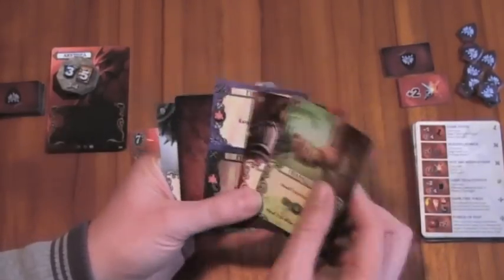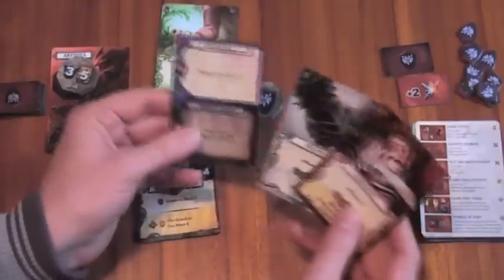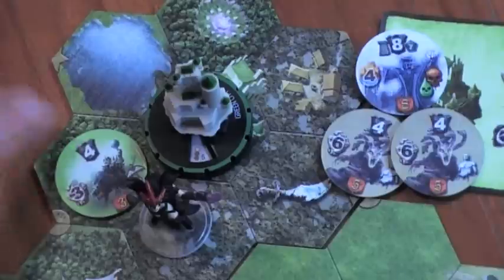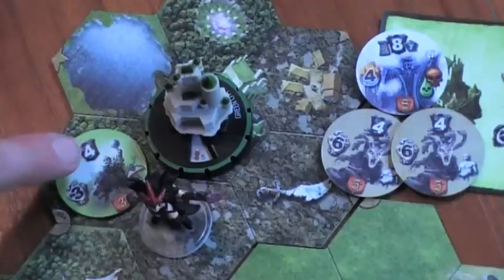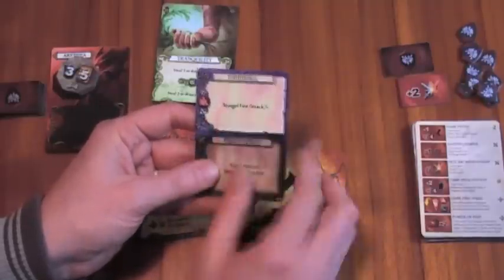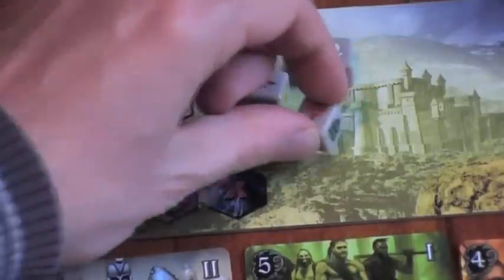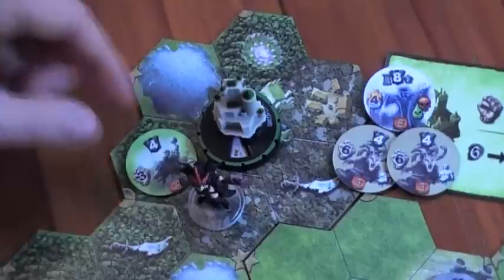The first one's a no-brainer — I'm going to heal up and get rid of this wound card. For the next part of my turn I'm going to assault these orcs. I'm going to use Rage to attack them — I need Rage to attack 4. I can use my Fireball, fuel it with one mana from the source, and bang — that's enough to kill those orcs.